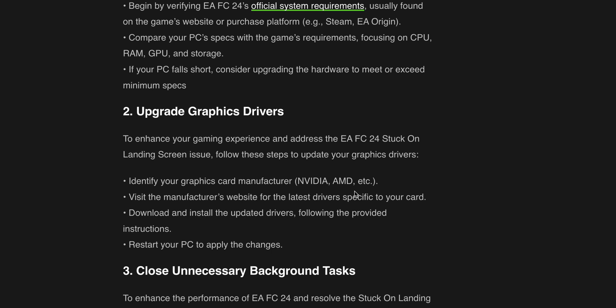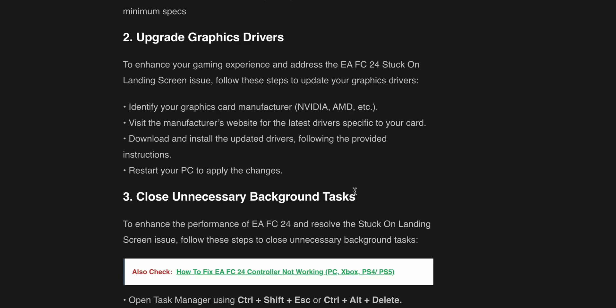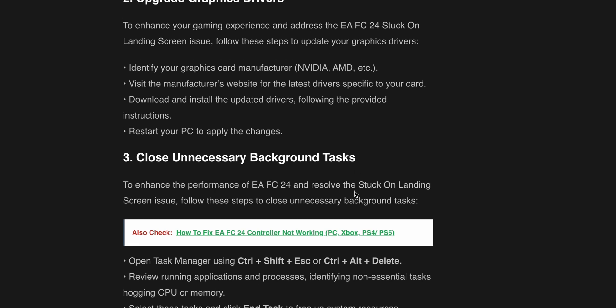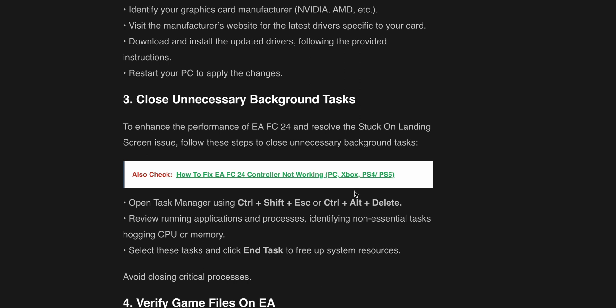The second step is to upgrade your graphic drivers. To enhance your gaming experience and address the EAFC24 stuck on loading screen issue, follow these steps to update your graphics drivers. Identify your graphics card manufacturer — NVIDIA, AMD, etc. Visit the manufacturer's website for the latest drivers specific to your card. Download and reinstall the updated drivers following the provided instructions. Restart your PC to apply the changes.